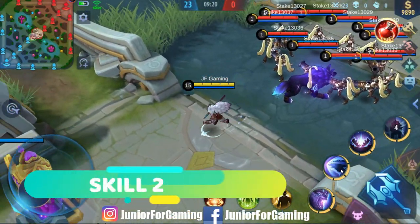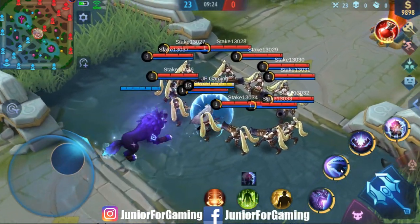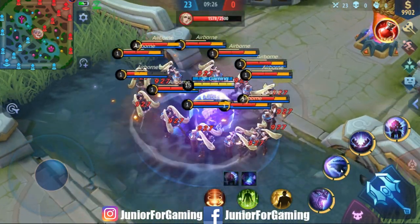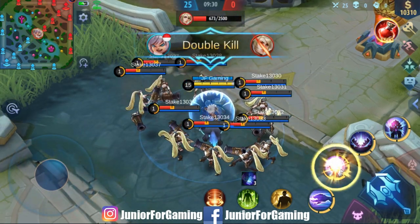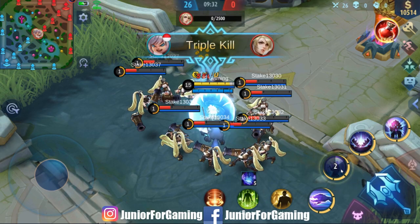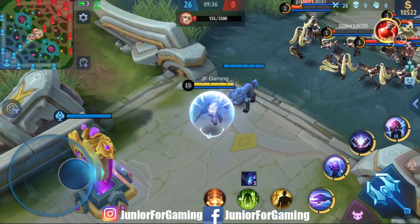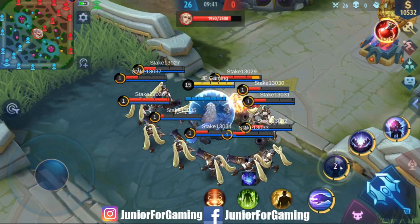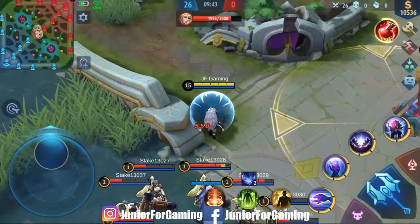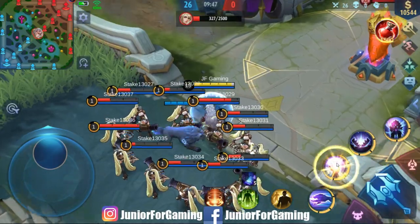Skill 2: Popol memanggil Kupa untuk melindunginya dan memberikan shield. Alphaform Wolf: Kupa melesat kembali untuk melindungi majikannya dan menyebabkan efek airborne kepada lawan terdekat, memberikan physical damage. Jadi setelah skill 2 ini diaktifkan, maka Popol akan mendapatkan shield dan juga akan memanggil Kupa untuk mendekat dan memberikan efek airborne, serta akan memberikan physical damage kepada lawan.